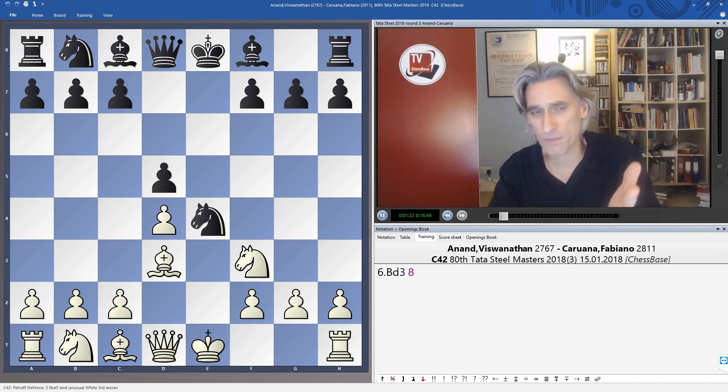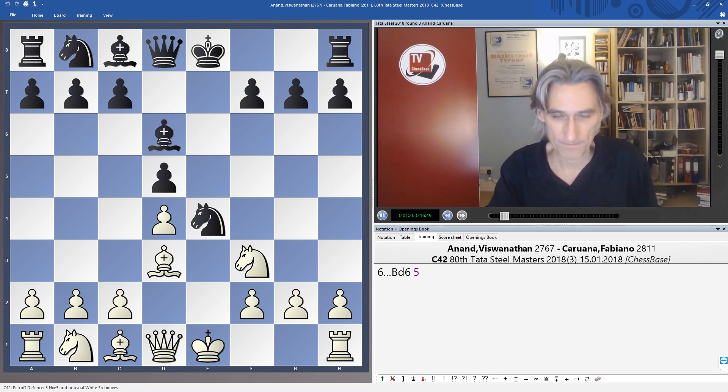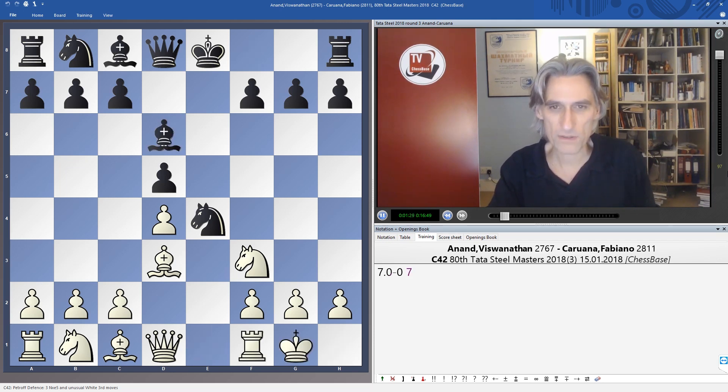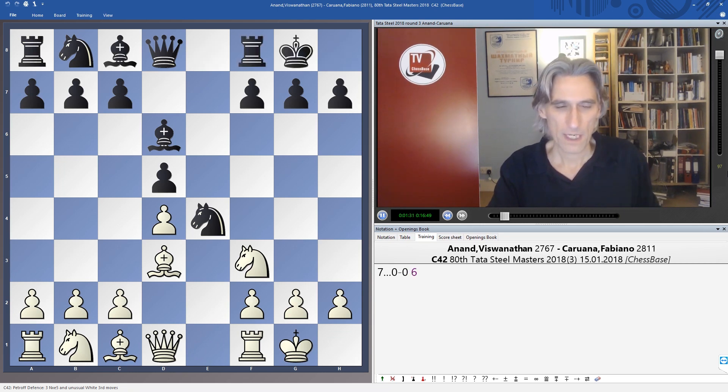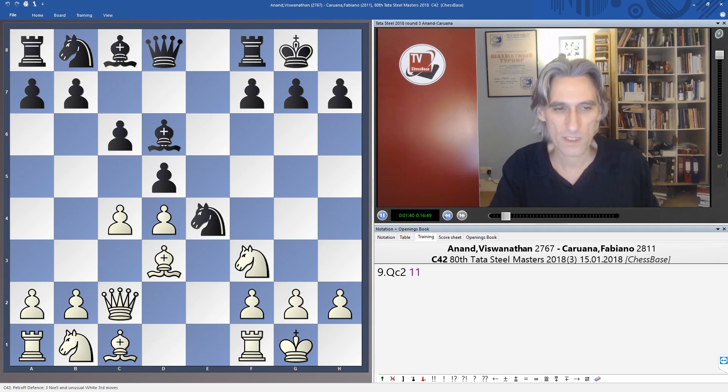So knight c6, bishop e7 — main moves, as is bishop d6. Both sides castle, and c4. That pawn has to be supported because it supports the knight, so c6, queen c2.